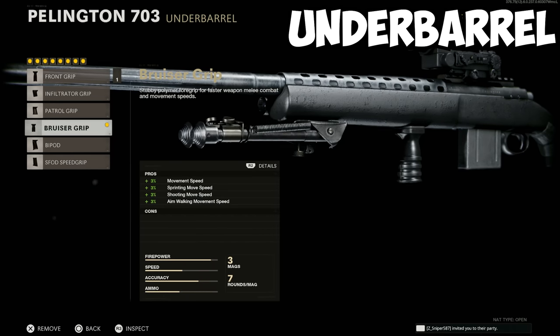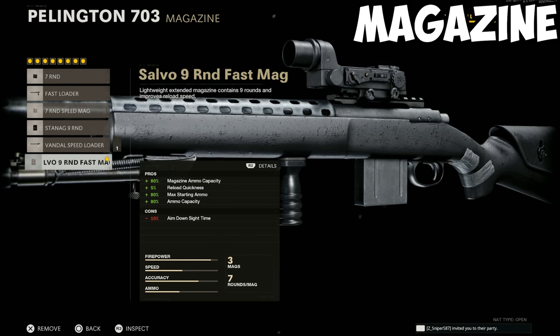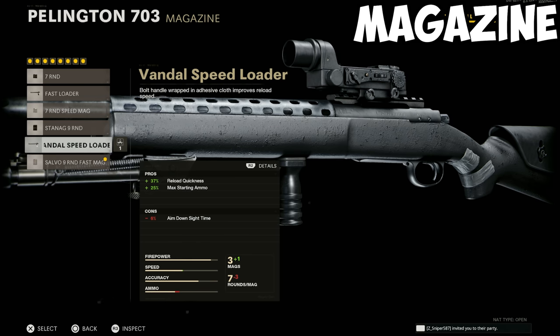For the underbarrel attachment, I recommend using the Bruiser Grip. This increases your movement speed, sprinting move speed, shooting move speed, and aim walking movement speed. For the magazine, I recommend the Salvo Fast Mag. The ammo count will vary from sniper to sniper, but I usually go with the fastest magazine that has the highest capacity. These do come with a slight hit to your ADS speed, so if you're looking for something different, a speed loader or a fast mag could do the trick.